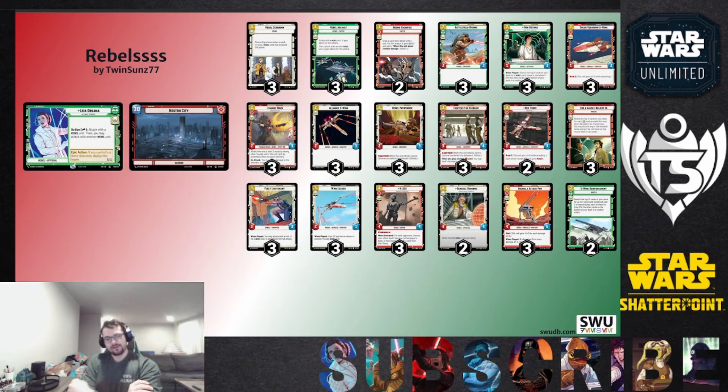Today I want to go over a Leia red deck, one of the first decks I made. It seems like a pretty standard deck going forward. Hero aggro is pretty solid. I know a lot of people play Sabine green because you can take ECL as your base — Energy Conversion Lab — which is a 25-health base with an epic action that lets you ambush a unit that costs five or less. I kind of just drifted toward Leia instead because I like the action cheating.